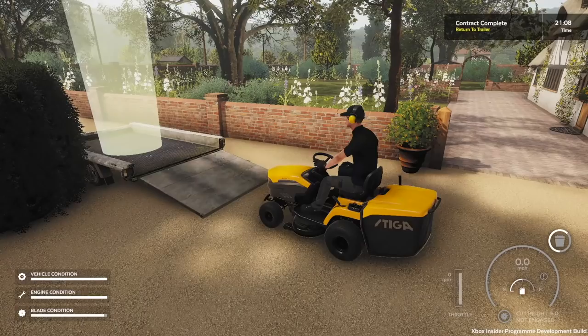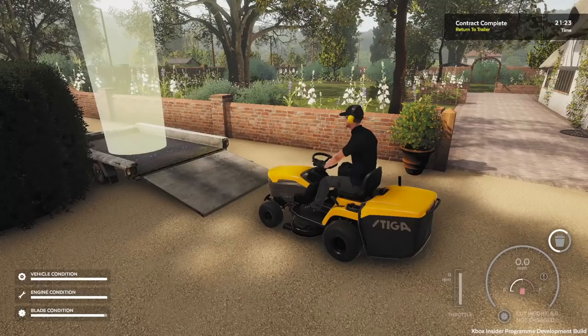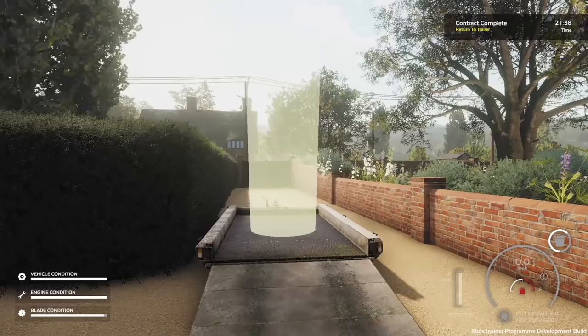I know that I can get off because I have climbed off before, but no matter what I press it won't let me off. I think it's A, but because I've run out of fuel I'm now eternally imprisoned to this lawnmower. That's obviously a bug they're going to have to look at. What you would normally do is drive up on the trailer, finish the contract, get paid, and then go back to your headquarters to fix the lawnmower, empty it, and all those types of things.